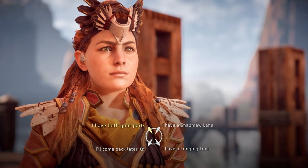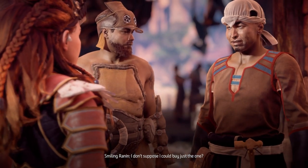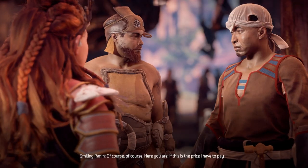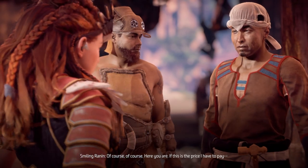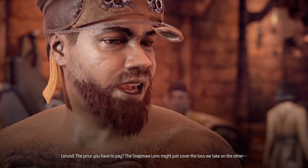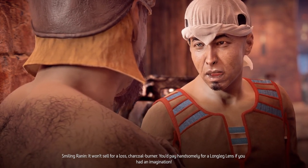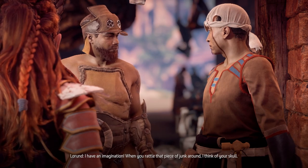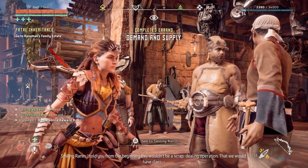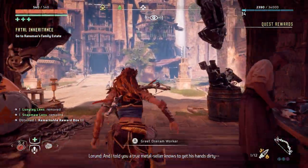I have both your parts — let's just give both, guys. I brought you both the parts, so what do you say? I don't suppose I could buy just the one. You'd buy the wrong one. So give the hunter her shards for both. Of course, of course. Here you are. The snap-maw lens might just cover the loss we take on the other. It won't sell for a loss, charcoal burner. You'd pay handsomely for a long-leg lens if you had an imagination. What the hell, guys? Let's just leave him to it.